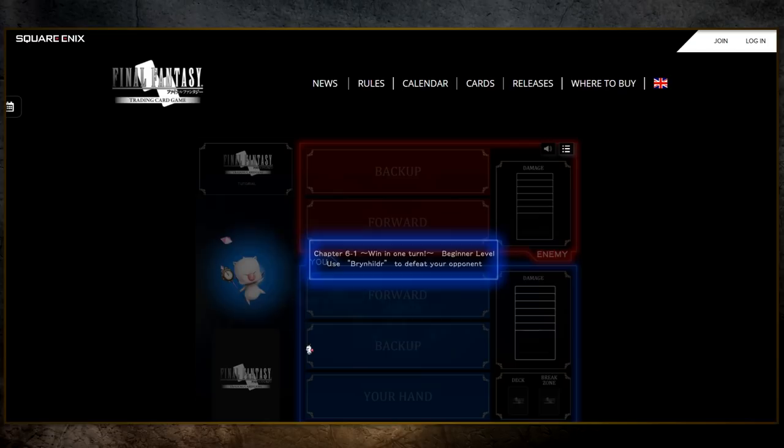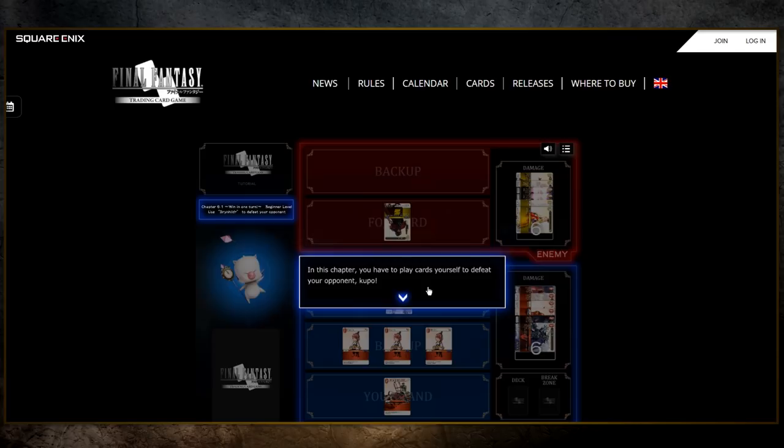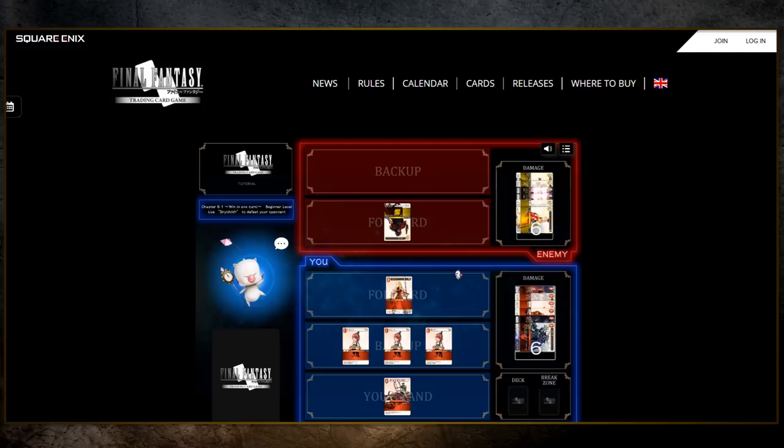Welcome back folks! Things are about to get real. This is chapter 6.1, and we've been tasked with winning in one turn using Brynhildir to defeat our opponent. In this chapter, you have to play cards yourself to defeat your opponent — you are on your own. If you get lost, get a hint from the Mughal. Now here's the situation: we know we can win by dealing our opponent 7 points of damage, and the good news is they're currently on 6. The bad news is, so are we — so it's a pretty tight situation. Luckily, it's our turn, so let's make this one count.